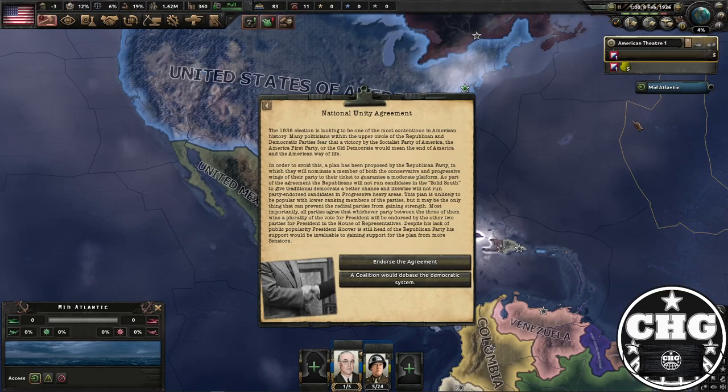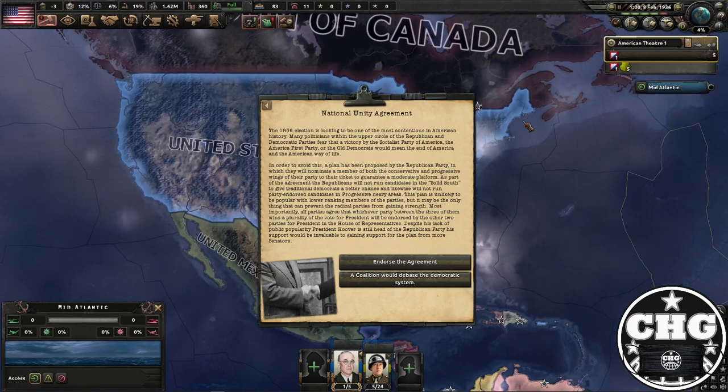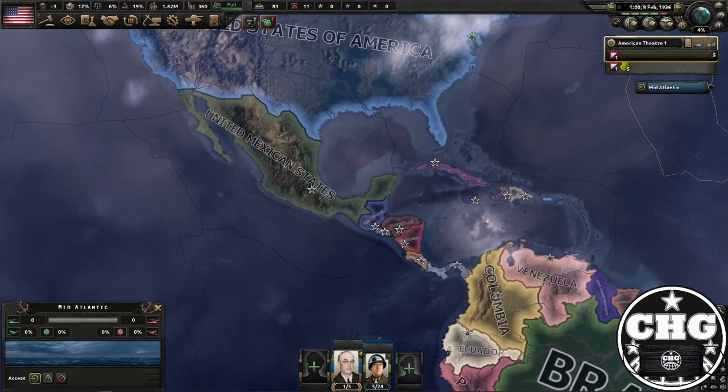In February of 1936, you're going to get the National Unity Agreement. You're going to reject the coalition by saying 'a coalition would debase the democratic system.'